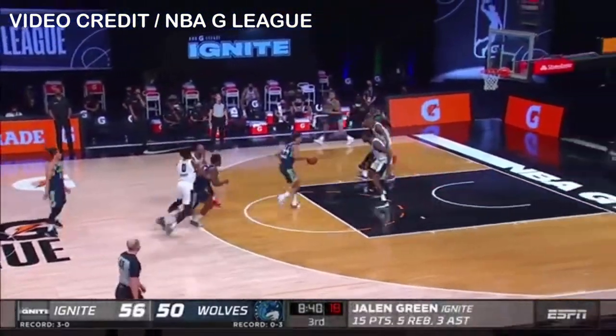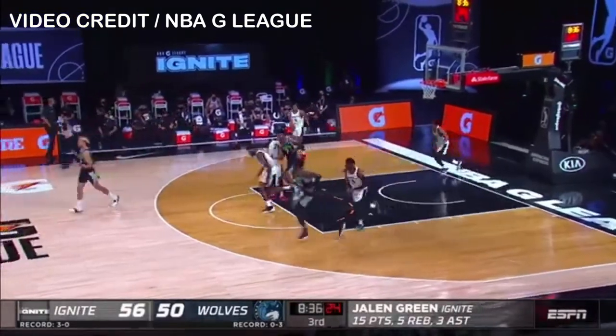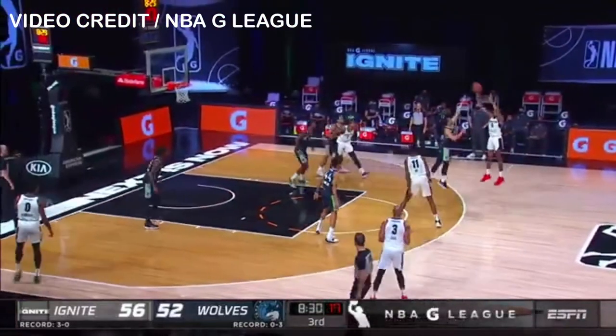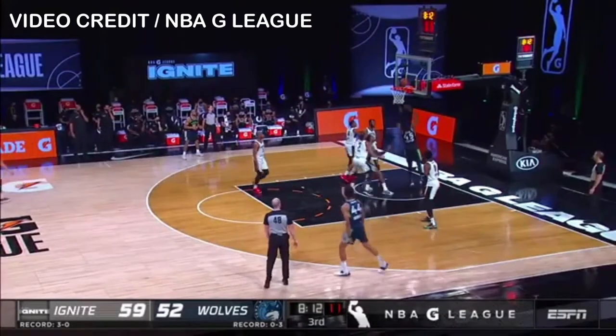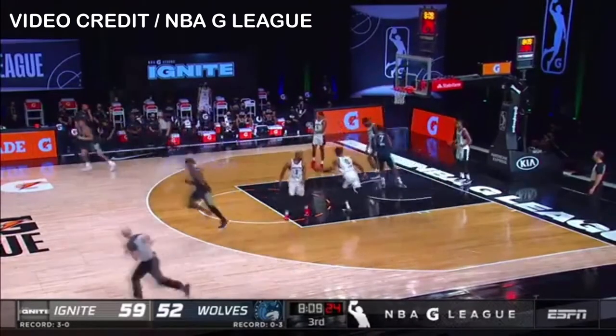Knight is a relatively low assist team — they're 14th in the league, 21 assists a game. Oftentimes when Green gets the basketball, he's got the lanes to be a scorer — he's got the space, you're looking for your shot. Largest lead at seven for Ignite. Zylan Cheatham, and Cook cleans it up with authority.